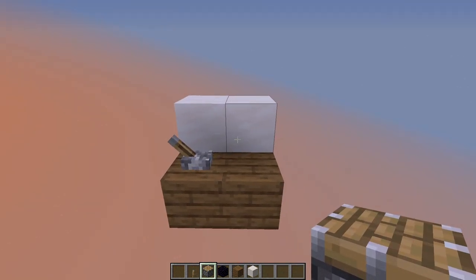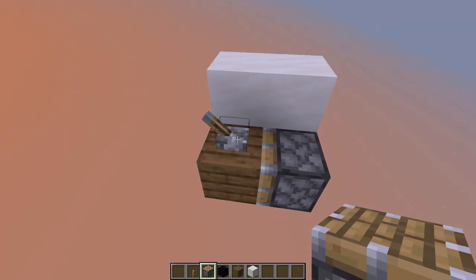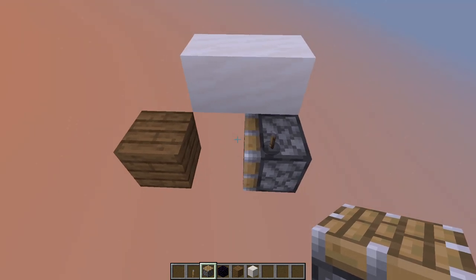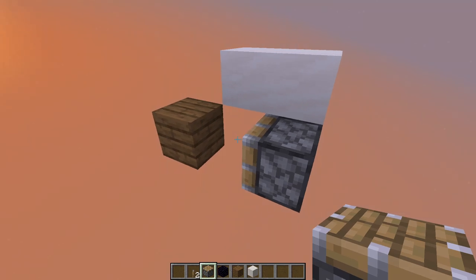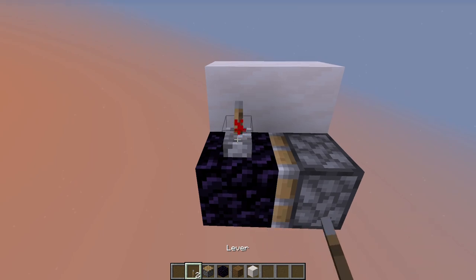As the first step, we need to make sure that the piston can't move this block below the lever, because as you can see at the moment it will just push it away. In order to prevent that, we basically have three options. First off, we could just place the lever on a non-movable block, like obsidian.